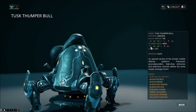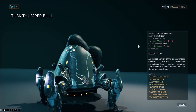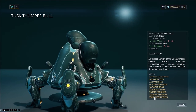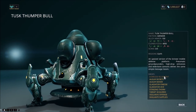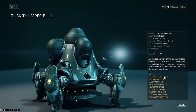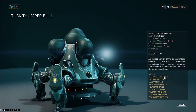This is the Tusk Bull. Its Clone Flesh stat is a little higher, meaning it's more durable. Everything it drops is exactly the same across all three variants, with the exception of the Kerudo blueprint. The Bull has a 2.5% drop chance for the Kerudo blueprint.